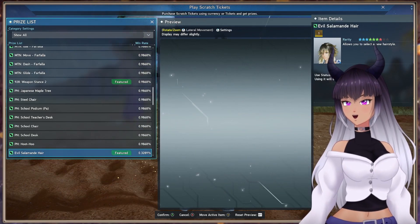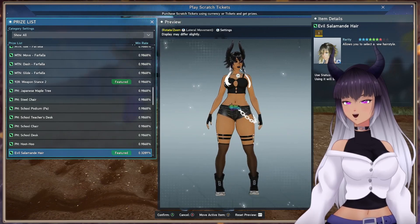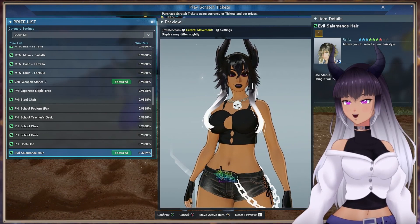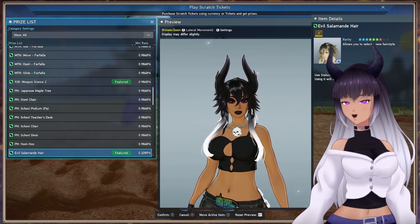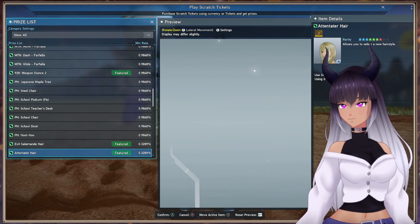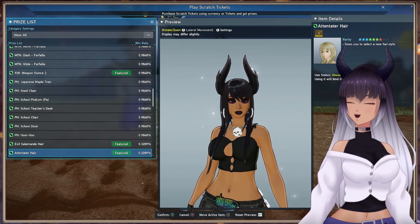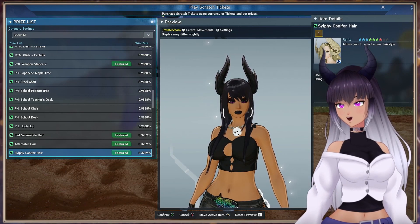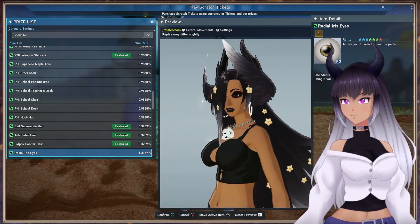Now for hair. We have the Evil Salamende Hair, which looks like another hairstyle — I can't really put my finger on it, but we just got it re-released in the scratch we had a little while back that was just hairstyles. If anyone knows what that hair is called, please tell me in the comments. We have the Intendator Hair — I'm going to butcher that name this entire video, I apologize. We have the Sylphie Comfier Hair, which is very pretty.